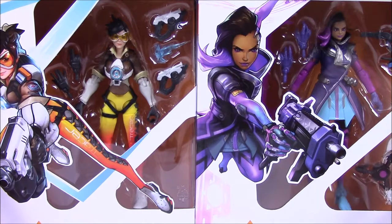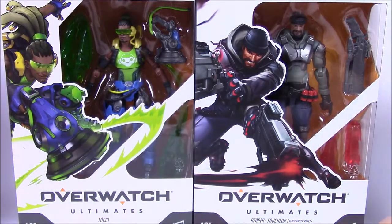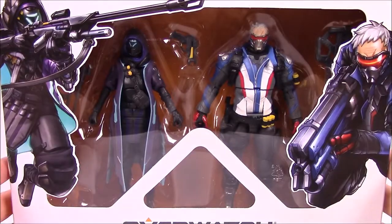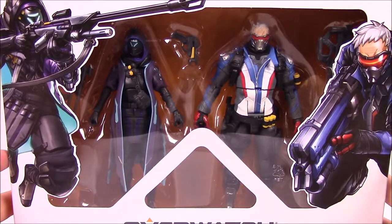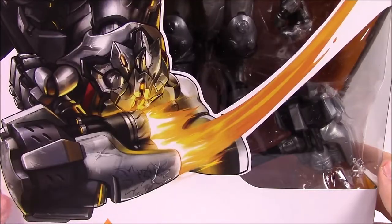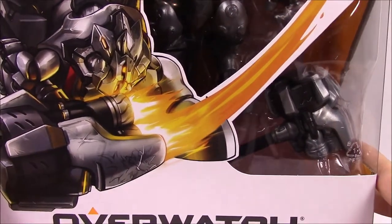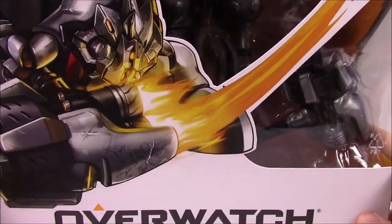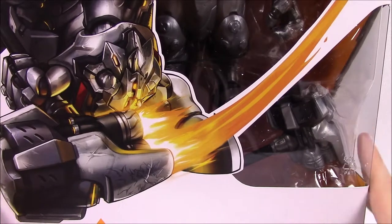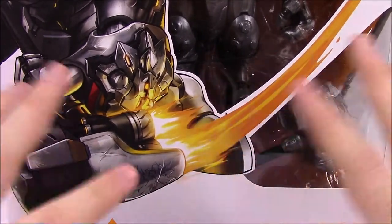We're starting off with the individual figures. Out of this we've got Tracer and Sombra, then we've got Lucio and Reaper in the Blackwatch Reyes outfit. Then we've got the two-packs with Ana in the Shrike outfit and Soldier 76, and then the Mercy and Pharah two-pack. Ending it off with Reinhardt in the giant one — you can't even see the figure because it starts here and goes up. It's got a big box, partly for the shield and stuff in the background. But you can see the picture of him, so this is a giant figure.